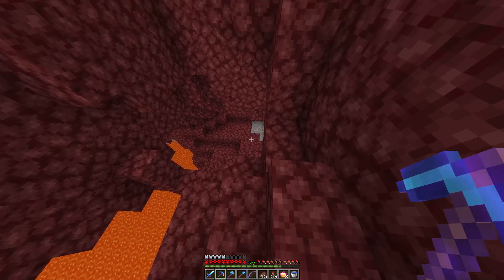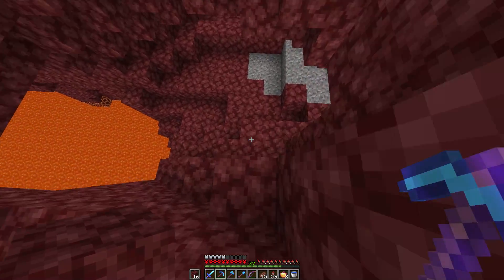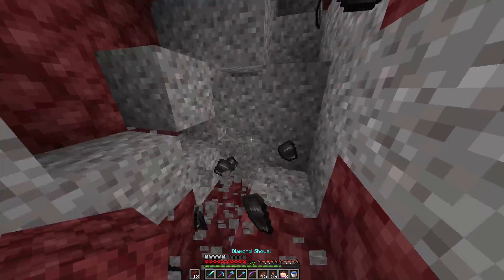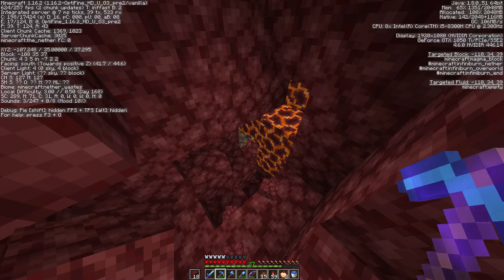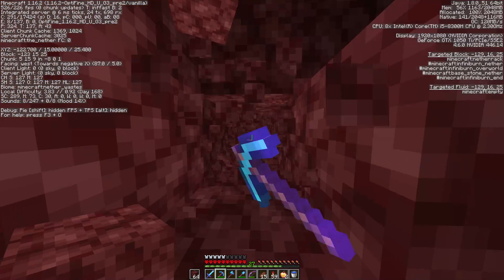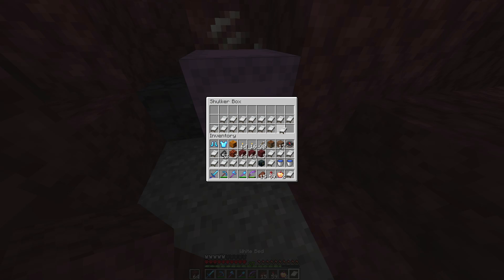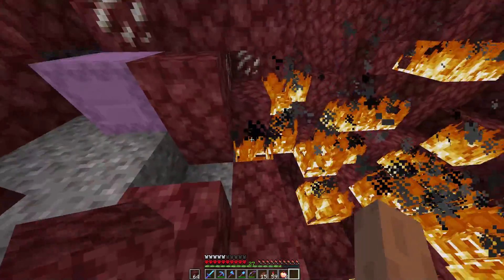First we need to find a spot to get down. We don't want to be near a lava lake because it's just going to be really hard to navigate. So we're going to go down here and pick some of this out. Anyway, let's start heading down. Let's get those coordinates off. The concept is you go like this. We get some beds, we put the bed down, beds go boom, and boom — make a lot of blocks uncovered so we can look for ancient debris.